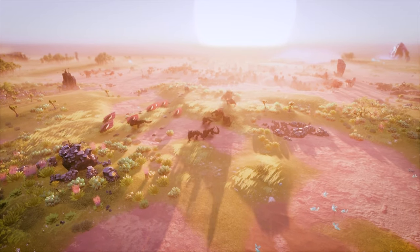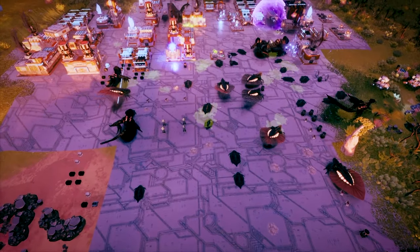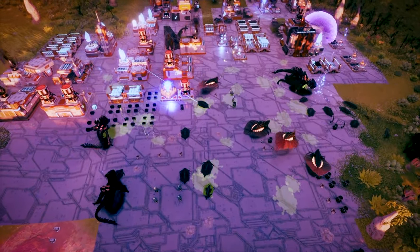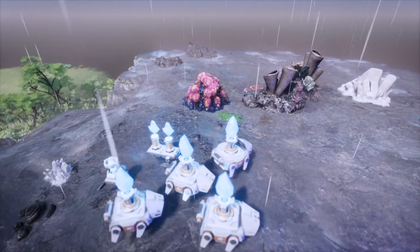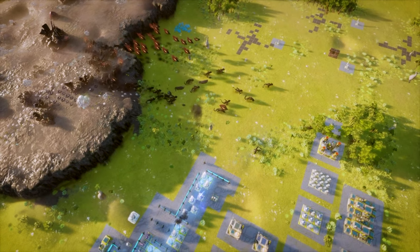As their base grows, the players will discover that native wildlife isn't entirely friendly. Combat in DeSynct is mostly optional, and players can choose to play with passive enemies to focus on building, or aggressive enemies for a survival challenge.